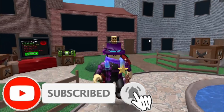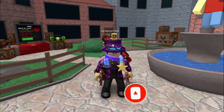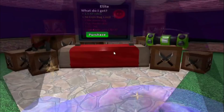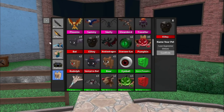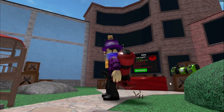The Elite pet is actually tradable, so even if you don't own the Elite Game Pass, you can still have this pet by trading for it. You also get the Elite knife. It's a legendary knife and it's tradable too, but the trade value on this knife is pretty low. It's just a red knife.